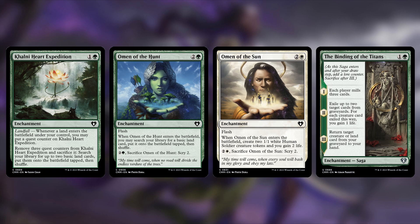Those two enchantments just seem like they're there to hit a magic number and not that impactful overall. The last enchantment cut is Binding of the Titans: one and a green saga. Chapter one has each player mill three cards, chapter two exiles up to two target cards from graveyards — for each creature card exiled you may gain one life — and chapter three returns target creature or land card from your graveyard to your hand. This is great graveyard hate, and milling three helps get stuff into the graveyard to trigger Anikthea. But we already have enough ways to do that, and I'd rather have things come onto the battlefield than just to my hand.